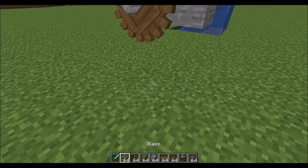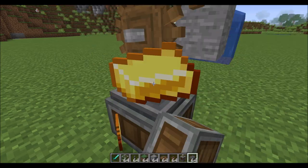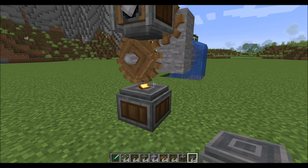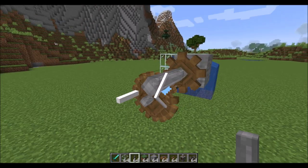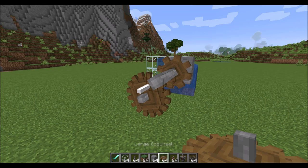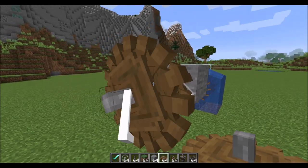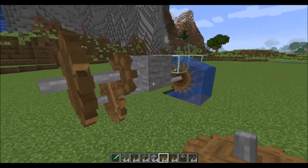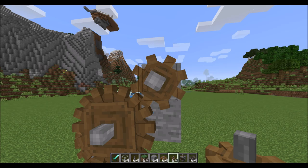We can speed things up even faster by chaining cogwheels. Connect a large cogwheel to the small one, then add another small cogwheel — it's moving that much faster. Speed also affects belts; belts connected to faster shafts run at the correspondingly higher speed. There is an eventual speed limit so you can't make this go forever fast, but you can get it pretty quick if done right.